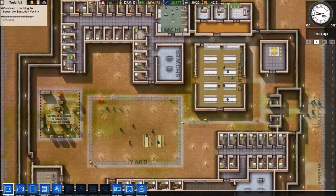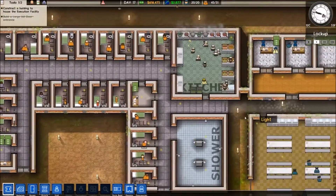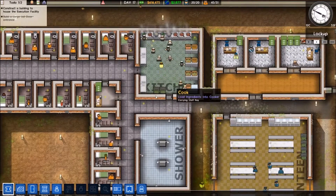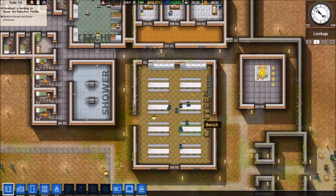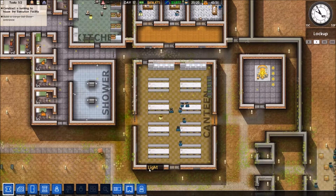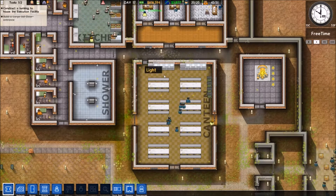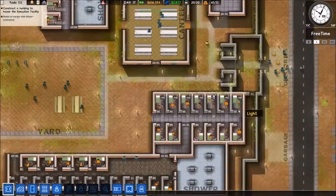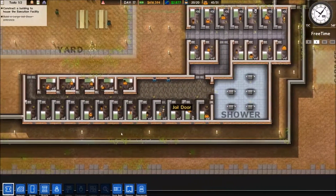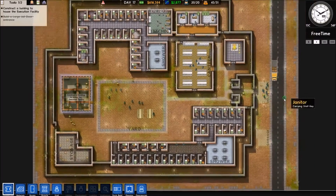Let's see what we have. A few cells over here. 51 prisoner limit. A small kitchen — I really don't like that floor. A canteen. They have to move through two doors. Some power, more cells, a shower, two showers, and storage. It's not that spectacular.